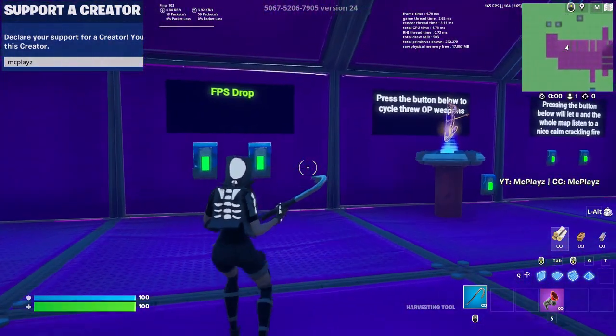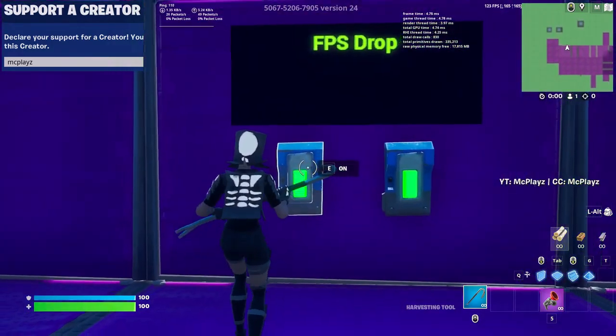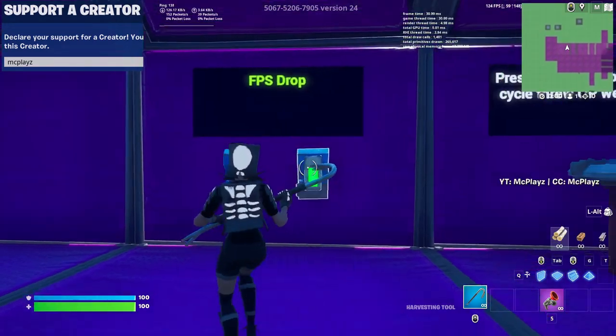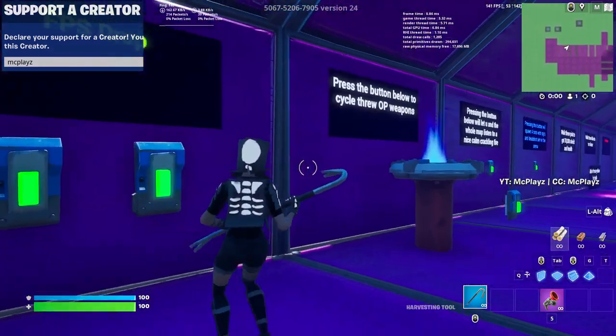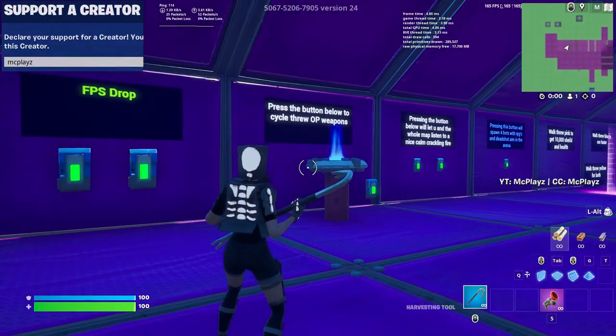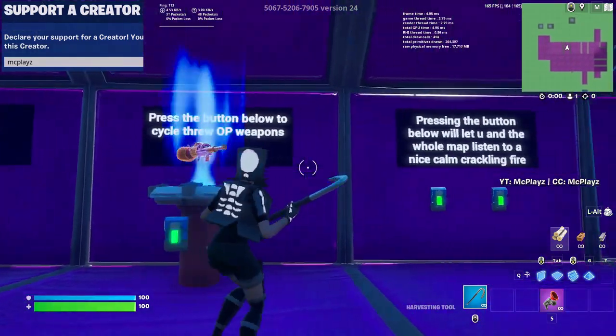There's an FPS drop — look at my FPS, we're running a constant 165 right now. I click this button and it just makes it go whack — we're hitting 49, we're hitting 59. If your friends or whoever you're playing with are on console, especially old gen, it can crash their game and make them restart.